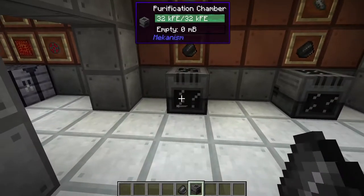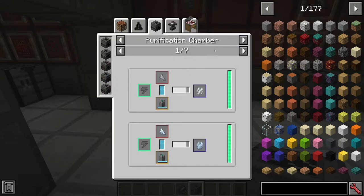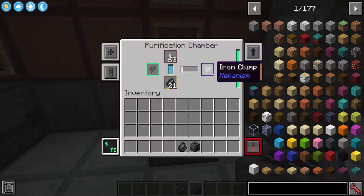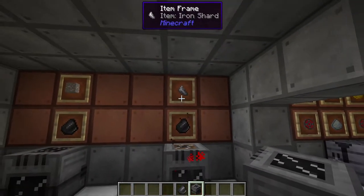If you're looking inside JEI, there are other things you can put inside the Purification Chamber, those being shards. However, shards are used or created in a completely different process that allows you to get quadrupling of your ores. One shard turns into one clump - it's just another step in the process when it comes to quadrupling, but we're not covering quadrupling today.